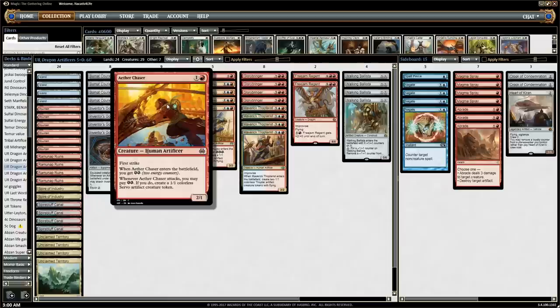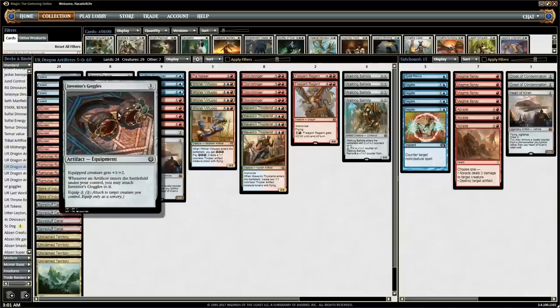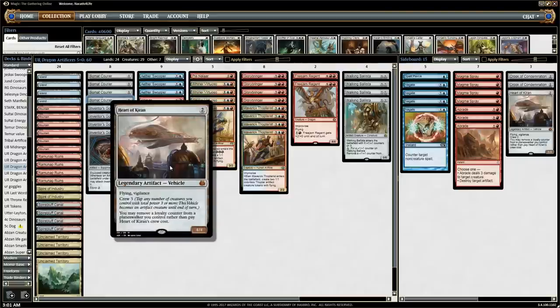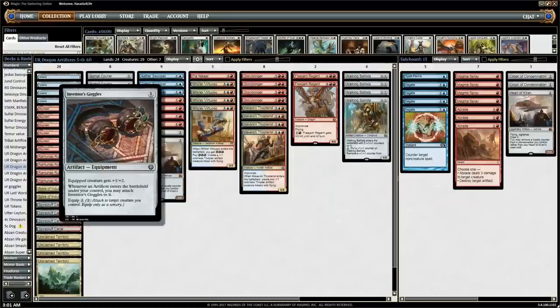If we do play one of them on turn 2, whether we're on offense or defense, when we attack we make a Servo — because it produces 2 energy to make that Servo in that first attack, just on its own. And that gives us the artifact so that if we go turn 1 Bomat Courier or Inventor's Goggles, turn 2 Swooper or Chaser — or even Heart of Kiran — turn 3 we can play Maverick Thopterist. That's a really powerful play: turn 3, getting a pair of 1/1 Flyers and then a 2/2, or even maybe a 3/4.